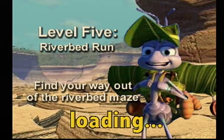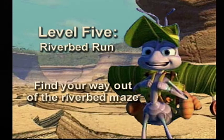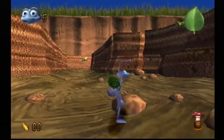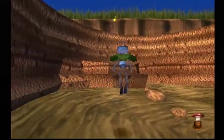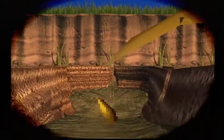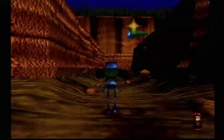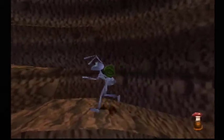That cutscene just showed Flick's less-than-stellar landing after flying away from Ant Island. Riverbed Run. Red Rocks. So if I remember right, this is a maze, and we've got a few things to look at here. So that's where I need to go. That showed me the end, and it looks like there's another thing I can use to look at stuff there.